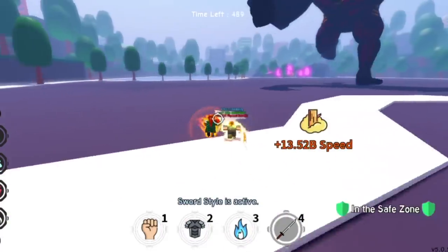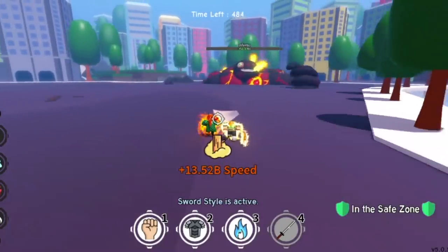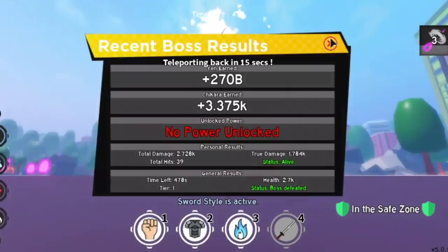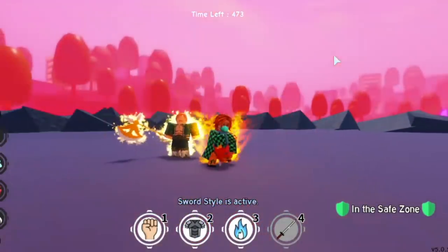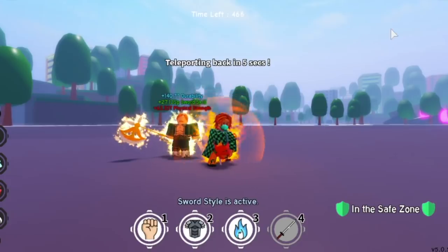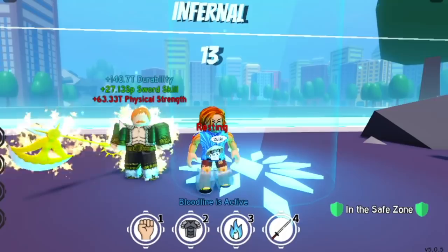There are other ways to defeat this boss, but I chose this combo strategy because you can unlock everything in this update. The fight pass won't end this month or next month, so you can still unlock Escanor and the Sun Style — it's doable for every player. That's why I made this guide, and next we have two more easy ways to defeat the Inferno Boss.